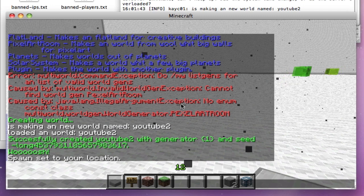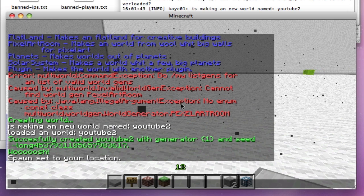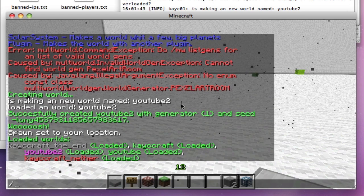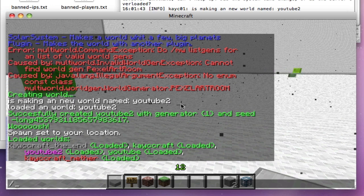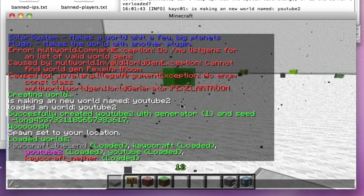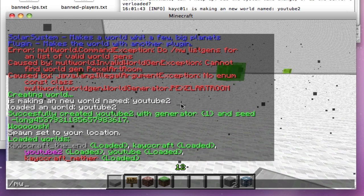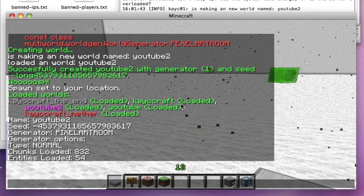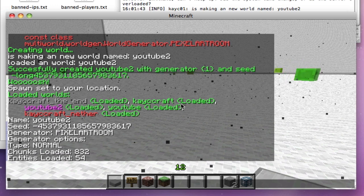You can also load a world if it's not loaded properly, or unload it. You can do MW list — loaded worlds are YouTube2, Casecraft, and the End. You can also delete worlds. And MW info shows: name, seed, generation, generator (pixel art room), generate options, chunks loaded, and entities loaded — which is really useful.